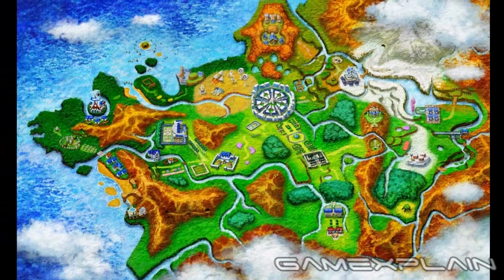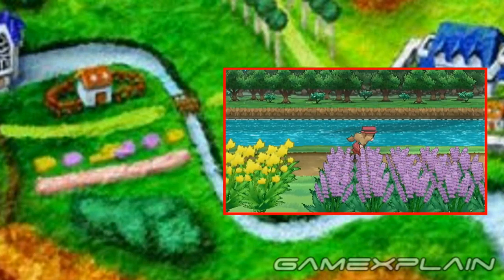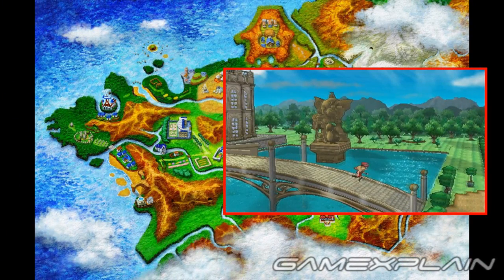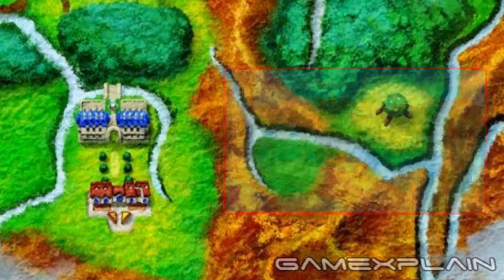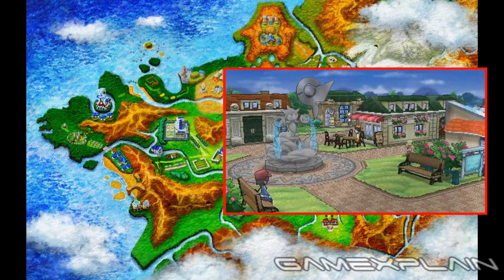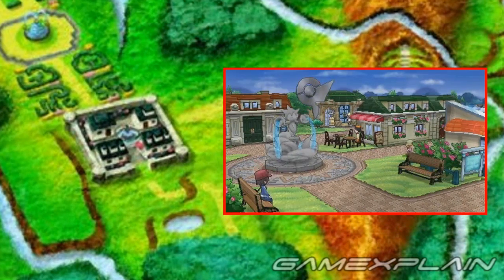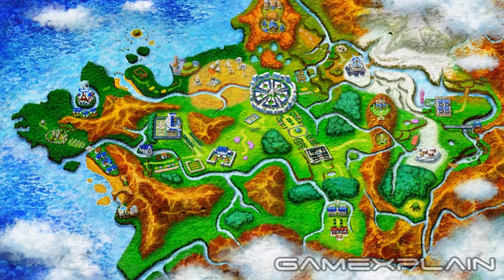That's not the only scene from the previous trailer we can place on the map. The riverside clip appears to take place in the southwest based on the placement of the flowers. Then there was the clip of a girl leaving a large mansion, which based on the bridge we think takes place in a southeastern location. In the new trailer, we also got a glimpse of a small town area with a fountain, which appears to take place southeast of the city based on the similarly colored buildings and that same fountain in the center.